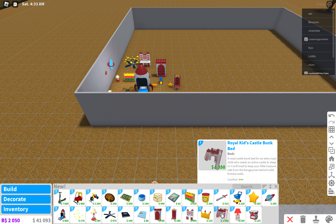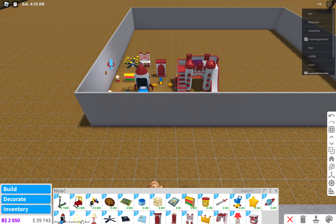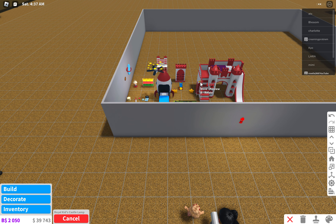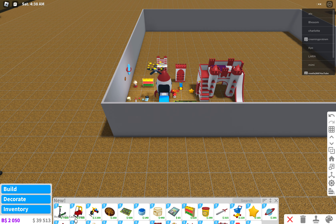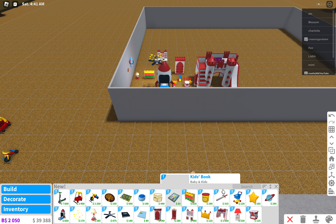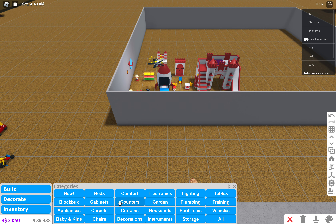A raw kid's throne? A raw kid's desk? A raw kid's crown? A raw kid's castle bank — oh, that's so cool, look at that, that's incredible! A giant knight? Another knight? And a raw kid's knight fight? Is that it? Yeah, that's all from the new stuff. I wonder if there's new food too.